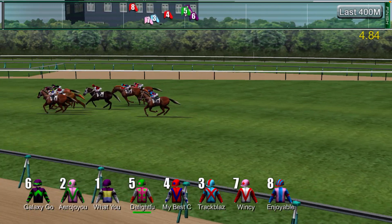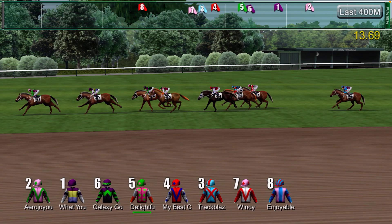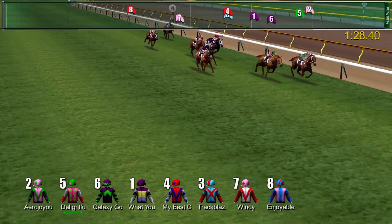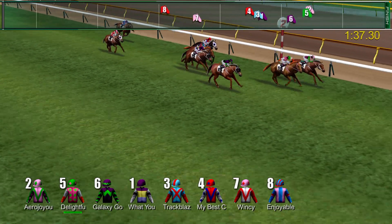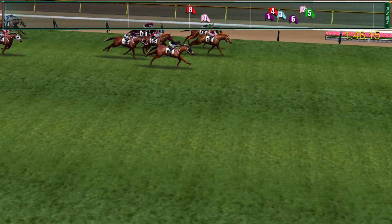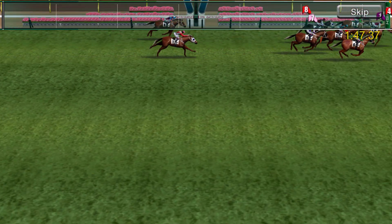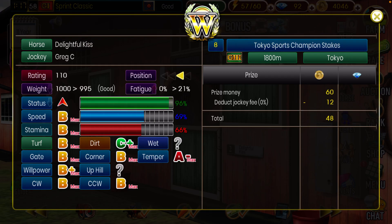We are off and racing. It's not the best of starts for Delightful Kiss, but she's sitting in fourth towards the rail. There's another jockey in this race with very similar silk colors to me, so I'm just going to wait till the stretch. Skipping to the last 400 meters — we're sitting in second place, chasing the leader. We are the green cap, pink torso silks with white sleeves and orange. I always try to decorate my horses as much as possible. She gets the win! Congratulations to Delightful Kiss. I like for my horses to stand out — if I'm making a horse that looks exactly like the others, I just don't see the point.